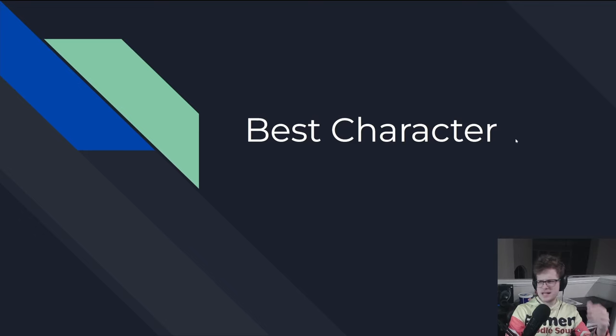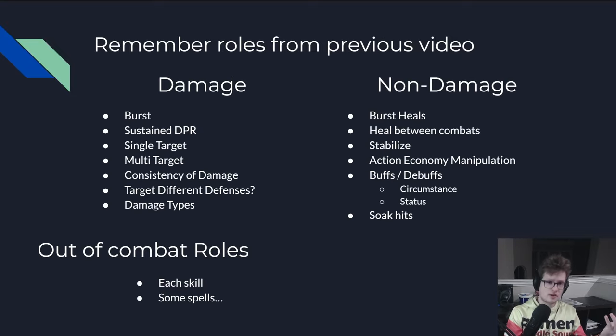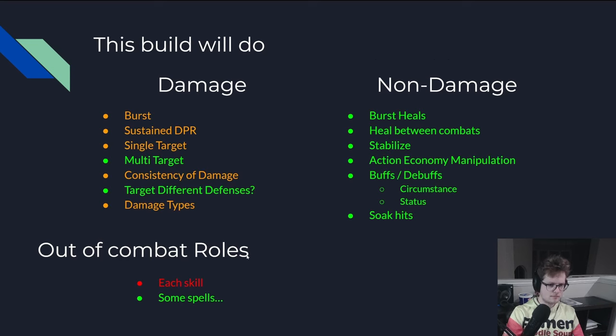So, the best character — what does this mean? Let's take a look at our roles from the previous video I just made. I basically went over all these roles that exist within a party. You have a bunch of things for damage, a bunch of things for non-damage, and out-of-combat stuff. This build covers everything highlighted in green, and can do everything highlighted in orange. That's almost all of them — the only limitation I haven't found a way to bend is the number of skills you have. This will be nutty.